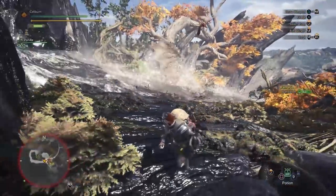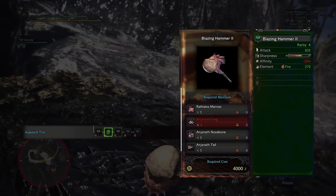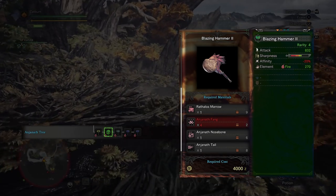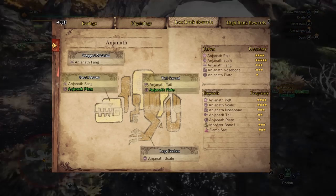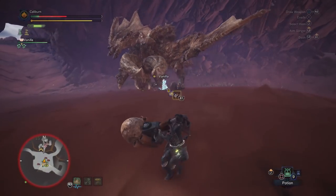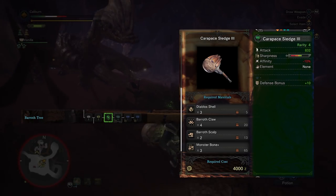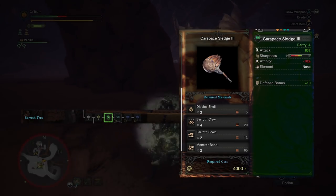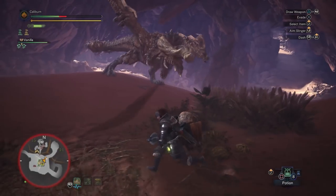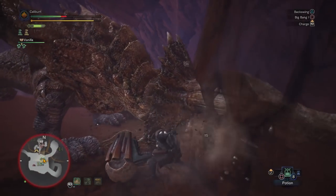You'll have to take out a Rathalos and a Diablos as standard progression — they gatekeep the final upgrade tiers for both the Barroth and Anjanath Hammers in low rank. If you're using the Anjanath path, kill Rathalos first for the Rathalos Marrow, then upgrade your Blazing Hammer 1 into a Blazing Hammer 2 using 1 Rathalos Marrow, 4 Anjanath Fangs, 1 Anjanath Nosebone, and 1 Anjanath Tail — you can't cut tails with a hammer, but you can carve them or get them as rewards. If you're using Barroth, kill Diablos first for Diablos Shells, then upgrade your Carapace Sledge 2 into a Carapace Sledge 3 using 3 Diablos Shells, 4 Barroth Claws, 2 Barroth Scalps, and 3 Monster Bone Plus. Monster Bone Plus are available as rewards from any 5-star monster including Legiana, Odogaron, Rathalos, and Diablos — you'll likely have enough by the time you beat Diablos.